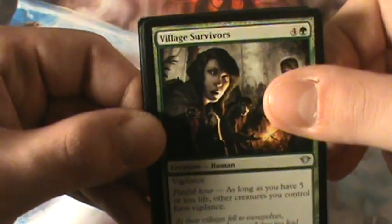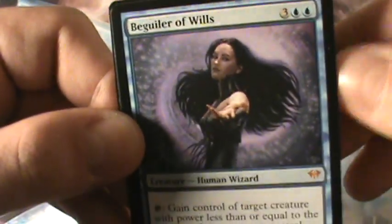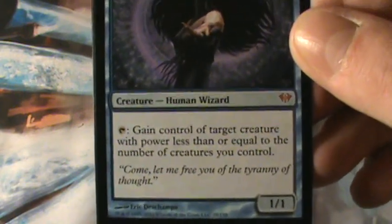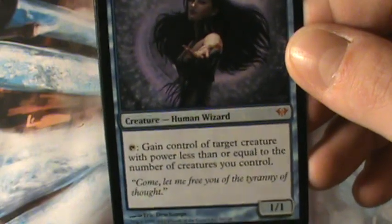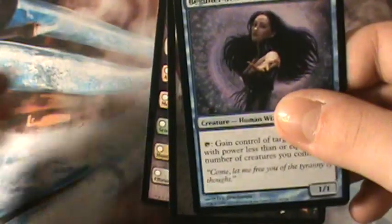Our rare is actually a Mythic Rare: Begwiller of Will, a Human Wizard for 5 mana — a 1/1. Gain control of target creature with power less than or equal to the number of creatures you control. Well, out of all the Mythics we had to pull that one. Honestly, could have been a better pack opening, but whatever. This pack is now done off our list of packs. See you guys all next time.